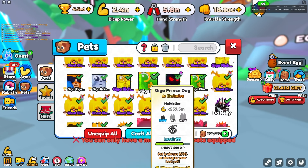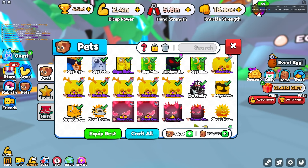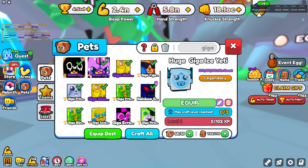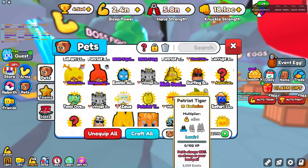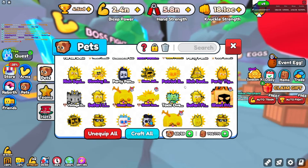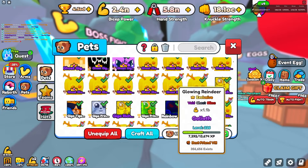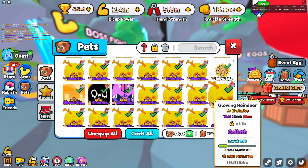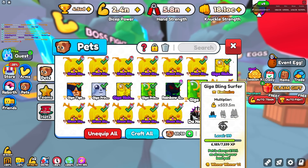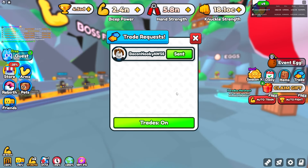I gotta unequip one of these pets - unequip one Glowing Reindeer - and we should be good. Get that Giga Ice Yeti in. I think that's everything - I'm not sure if I'm missing any other admin spawn pets, but I think that's all. I'm gonna take a picture of all these pets and trade them over to my bacon account. The bacon account doesn't have max pet equip though.